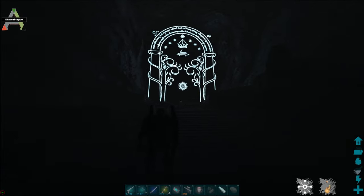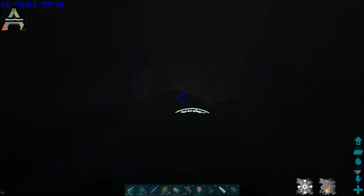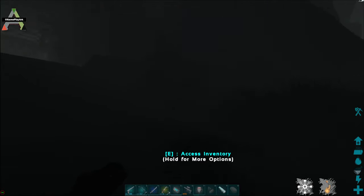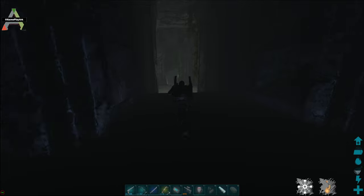So this is the dwarf gate. It's located at 78.8, 09.4, and you press this button here and it opens up and you go inside.